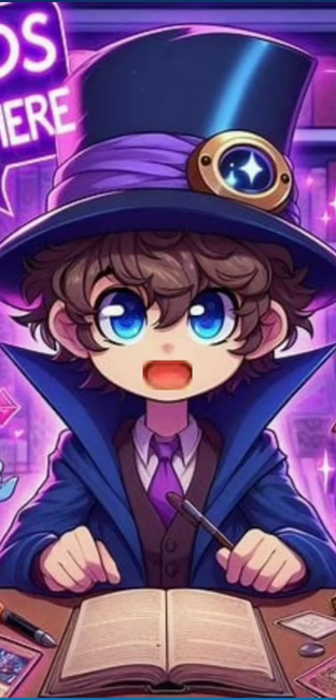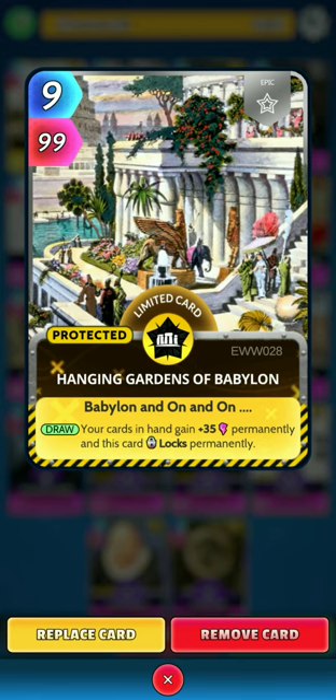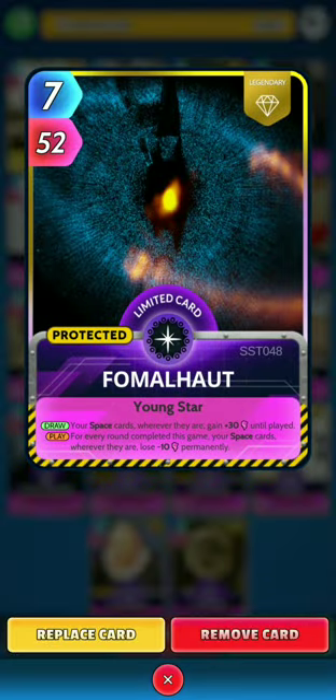Here's a quick rundown of the version I have. First up, Taj Mahal: on the draw, a random card in your hand gains 25 power and another random card gains 30 power until played. Next, Hanging Gardens of Babylon: on the draw, your cards in hand gain 35 power permanently and this card locks permanently. Next, Fomalhaut: on the draw, your space cards wherever they are gain 30 power until played; on the play, for every round completed this game your space cards lose 10 power permanently.